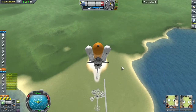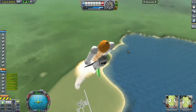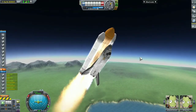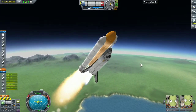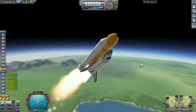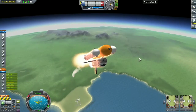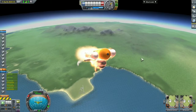Like I said earlier, the space station core will be placed in a 150-kilometer parking orbit for now. The final orbit will be 350 or 400 miles above Kerbin, giving us a safe distance from any aerodynamic problems.